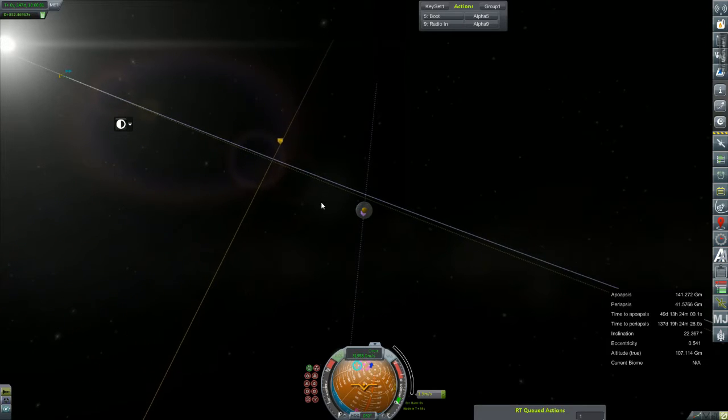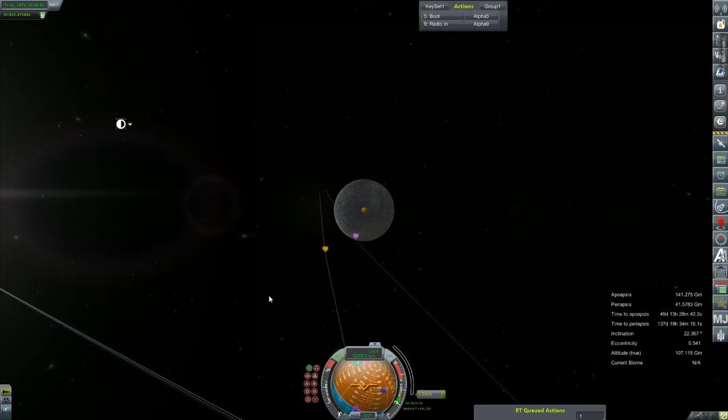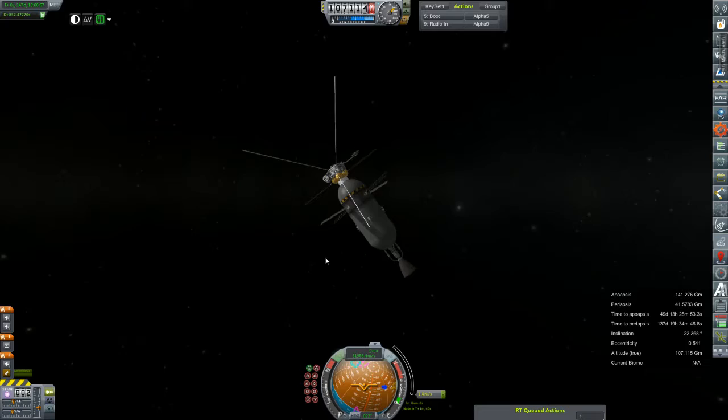We'll just rotate it in — we're getting there. Stop over-correcting. I should turn SAS off because it's fighting me every inch of this. You just don't want to do that, do you? Well, we're gonna call that good enough. I will probably have to plot another node to correct for that little discrepancy, but not too shabby for a full half orbit away. Let me go lock this tank before the RCS thrusters drive us way off course. That's a pretty solid maneuver.